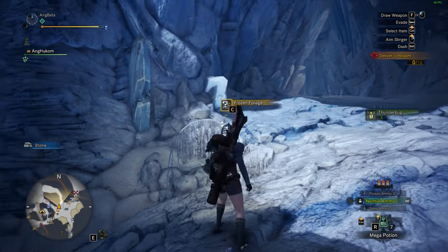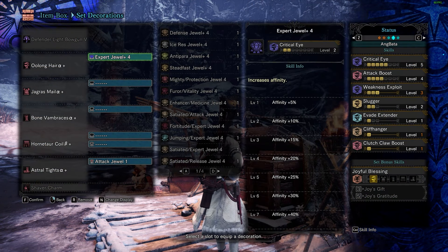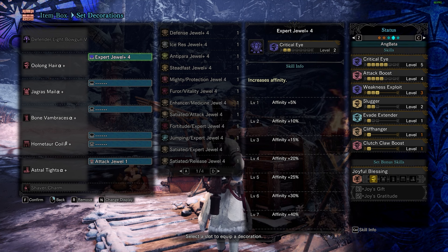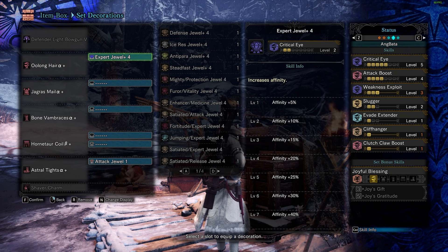Another trick as well: if you decide to start a new playthrough when an event is active, I recommend trying out this starter set. I believe it's applicable for melee as well. For me, the Shaver Charm is really needed, especially if you are using a light weapon. The materials for this set can be achieved from just mining, bone piles, or fighting weak MR monsters, so it really won't be a hassle.